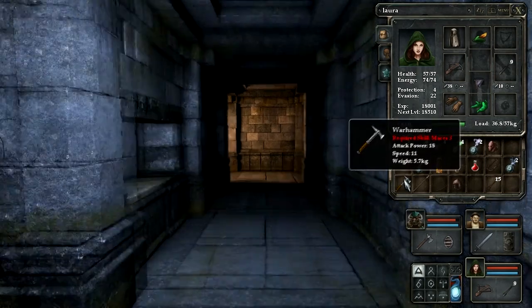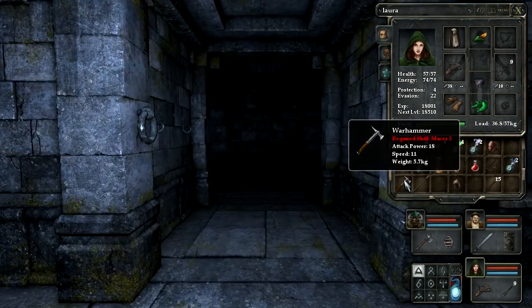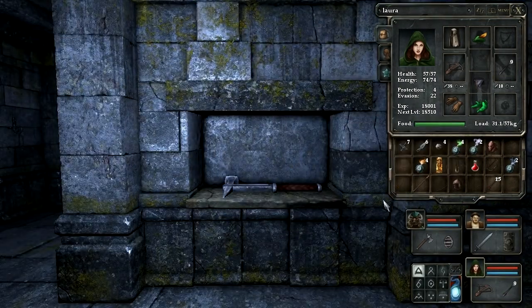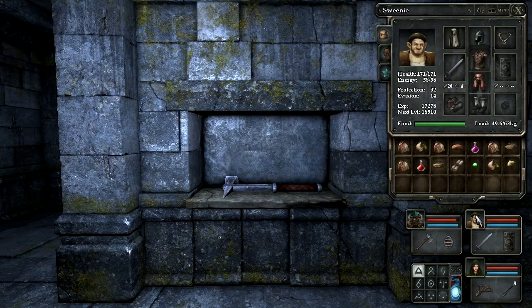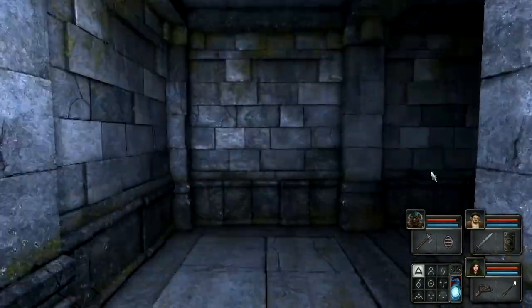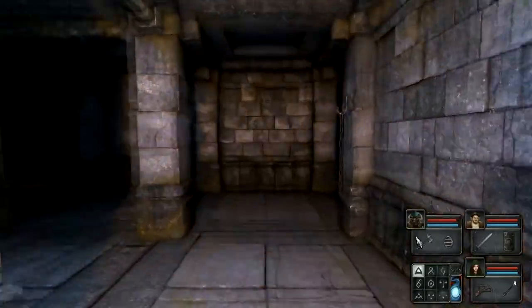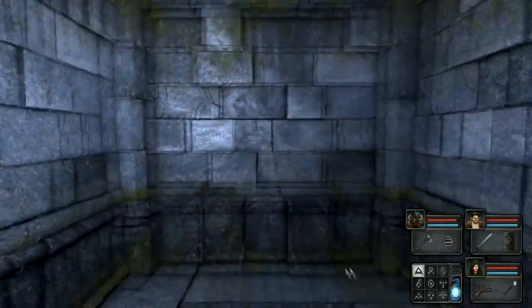Where is that? Requires maces three... Oh, it's mace. I'm not currently using maces. Attack power 18, speed 11. My axe has better attack power, actually. We'll just leave that there. There isn't really a point to using it, because I already started speccing this guy into swords and this guy into axes, so it'd be pointless for me to keep that.